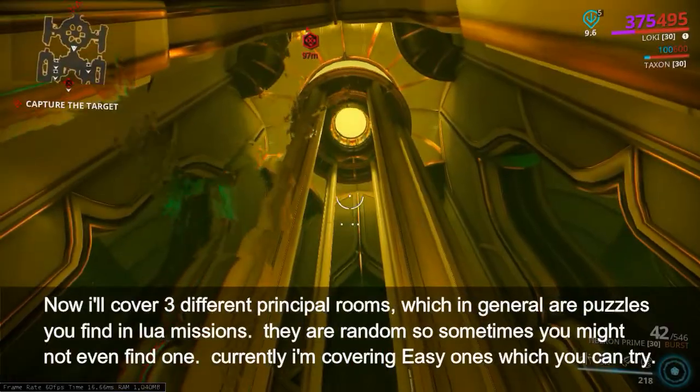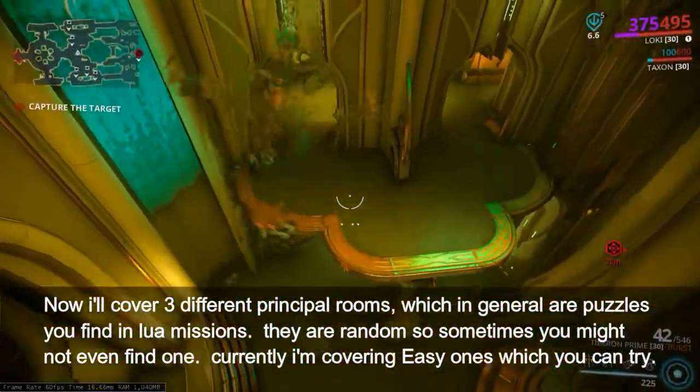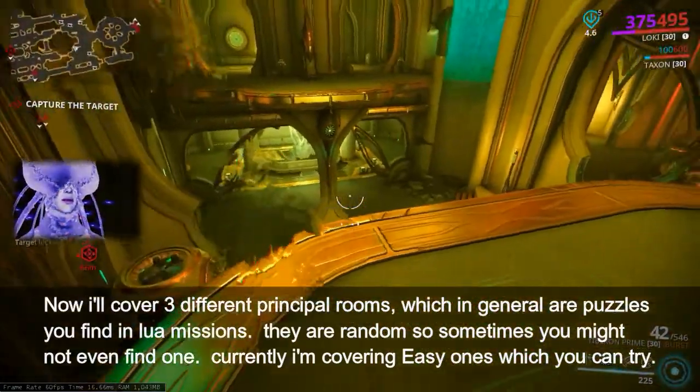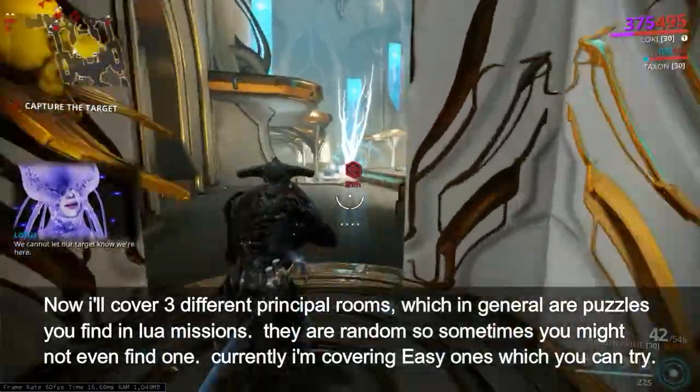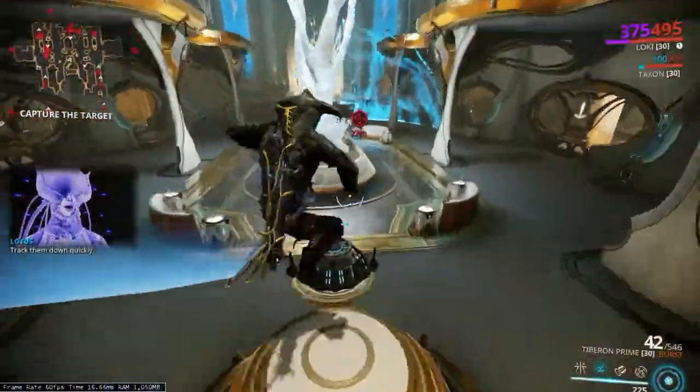Now I'll cover three different principal rooms, which in general are puzzles you find in Lua missions. They are random so sometimes you might not even find one. Currently I'm covering easy ones which you can track down quickly.